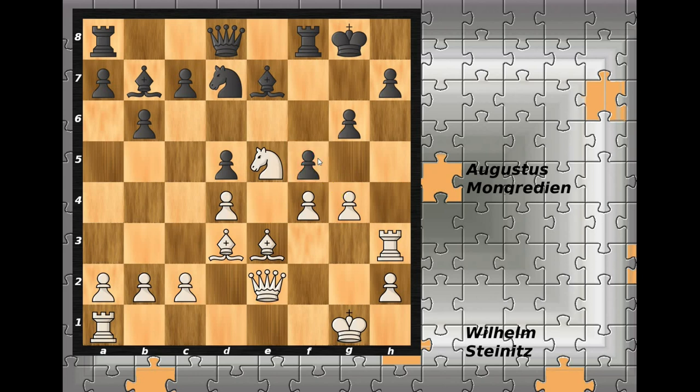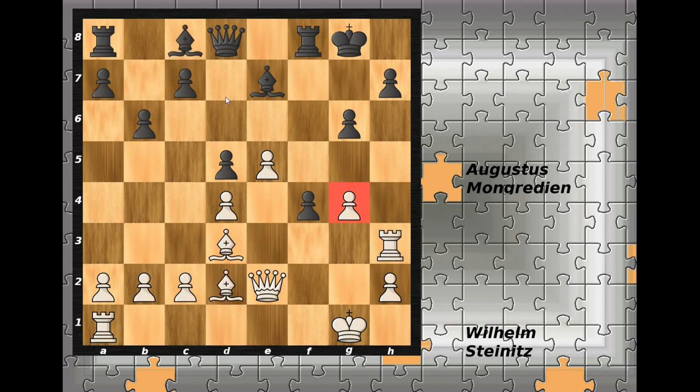Black had some defensive moves at his disposal. First, black should capture the knight on e5, and after the f-pawn captures, f4 drives the bishop away - let's say to d2. Bishop to c8, well the rook is stuck here, but later with queen to d7 putting pressure on the g4 pawn, it's not likely that white would be successful with the attack.